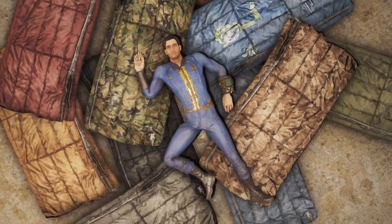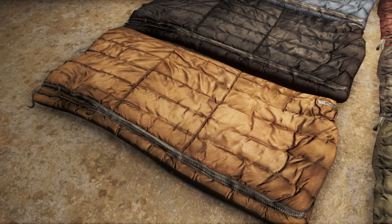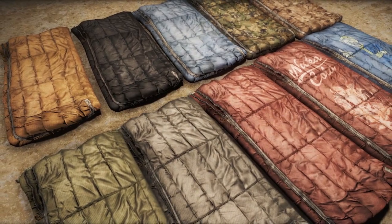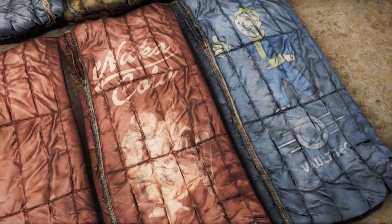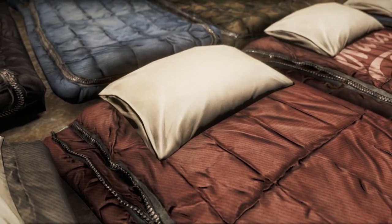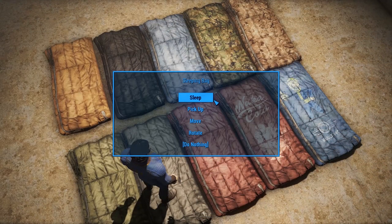The good ol' trusty sleeping bag. These come in ten different colors, featuring HD textures and specular maps painted from scratch, and look a little more like coated canvas or cloth than the plasticky vanilla textures. The default tan texture replaces the vanilla texture, so all sleeping bags in the game will use this new texture. Colors include default tan, black, blue, standard camo, desert camo, green, gray, and special Nuka-Cola and Vault-Tec/Vault-Boy bags. There's an optional download to add a pillow, also with new textures, to the sleeping bags and tents, which will only affect the campsite's sleeping bags — no pillows for those dirty raiders. The activation menu for the sleeping bag is very straightforward: sleep, pick up, move, and rotate.